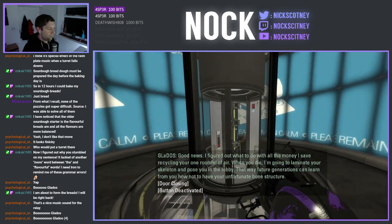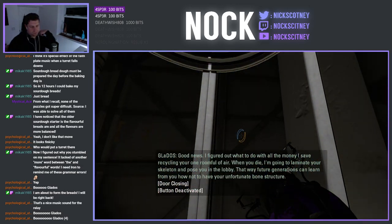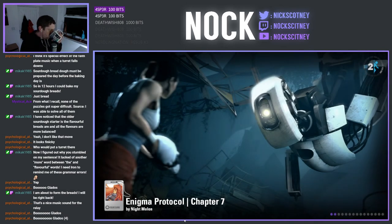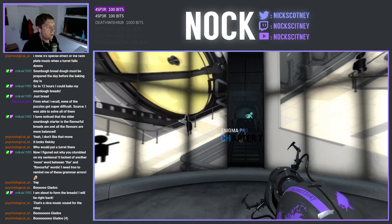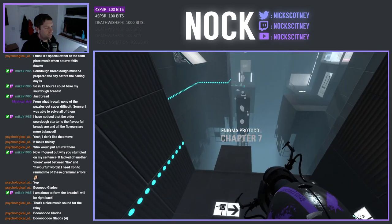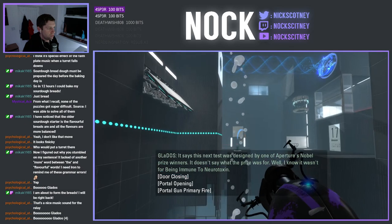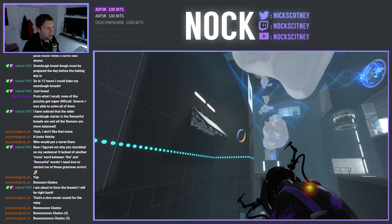Good news — I figured out what to do with all the money I saved recycling your one room full of air. When you die, I'm going to laminate your skeleton and pose you in the lobby. Thanks, GLaDOS. Alright, number seven of eight — the penultimate chapter. It says this next test was designed by one of Aperture's Nobel Prize winners. It doesn't say what the prize was for. Well, I know it wasn't for being immune to neurotoxin. Alrighty then.